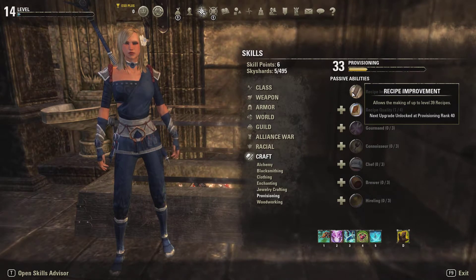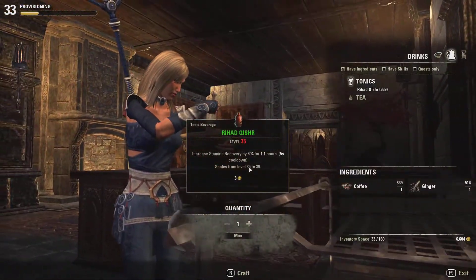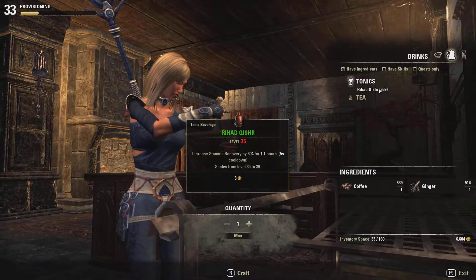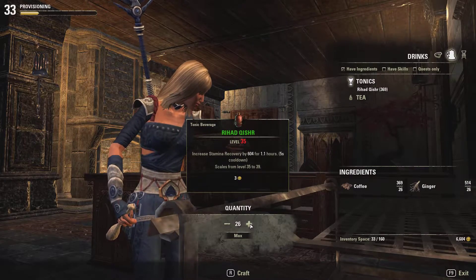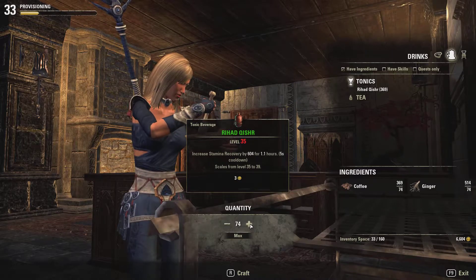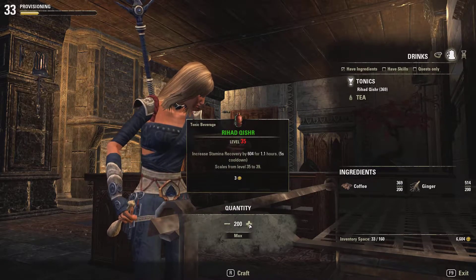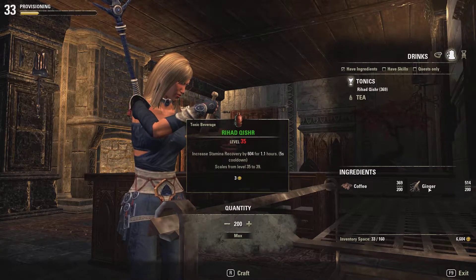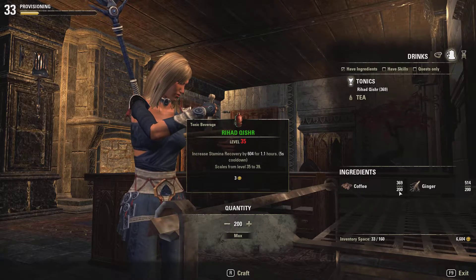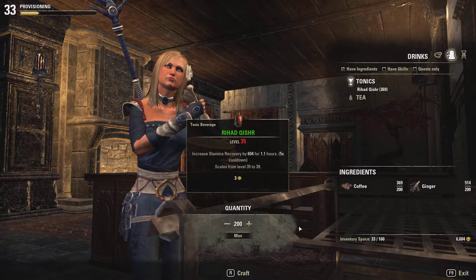Luckily for me, I already prepared a level 39 drink in this case, and we're now going to be doing the same thing — crafting 200 of each. If you're asking why 200 and whether it's better to craft the exact amount, I always say: most of the time you're going to have to be buying those ingredients from guild traders anyway, and 200 is the common amount in which you buy them, so why not.